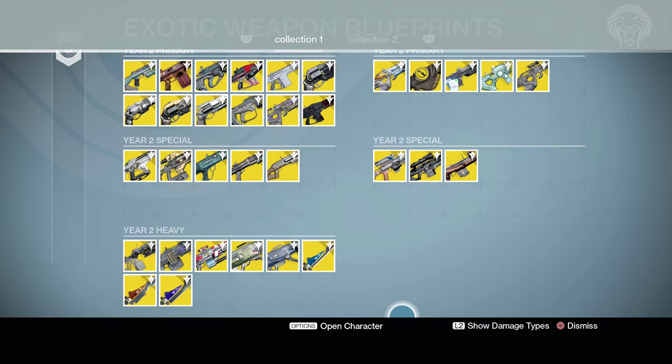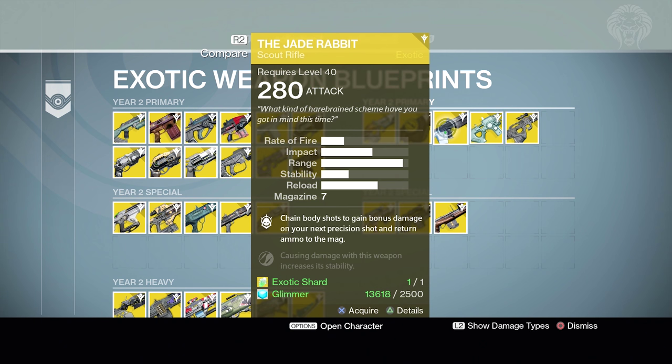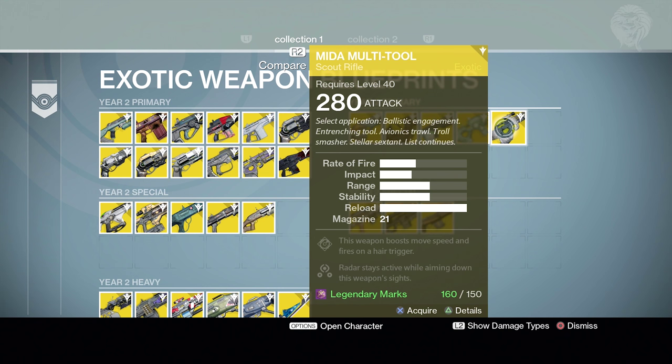Looking at the scout rifles: the Boolean Gemini is a Petra Avenger quest weapon; the Touch of Malice is what you get from 46 calcified fragments and the Eris quest; the Jade Rabbit is the PlayStation exclusive which you get from RNG or engrams; the Tlaloc is the Warlock gunsmith exotic. And we also have the MIDA right here, which is from Year One.